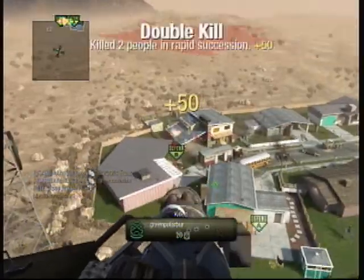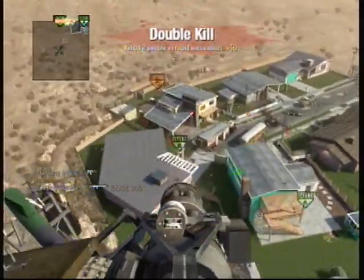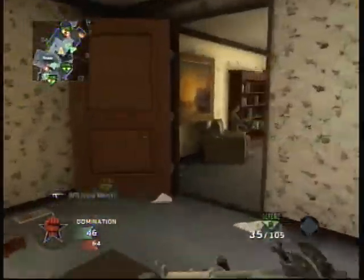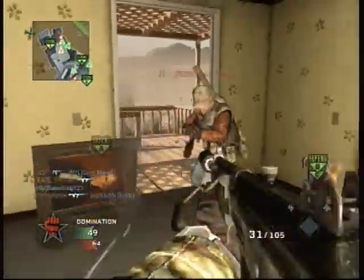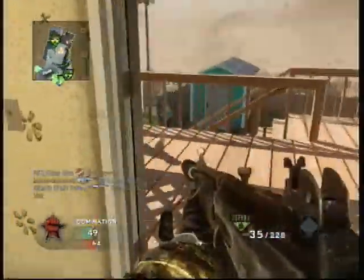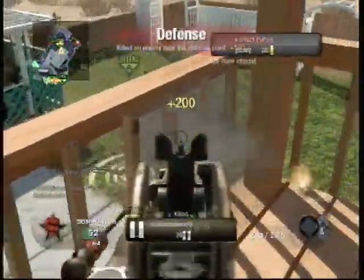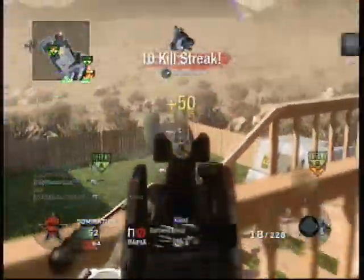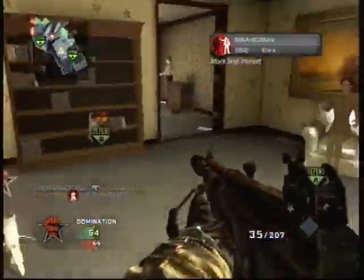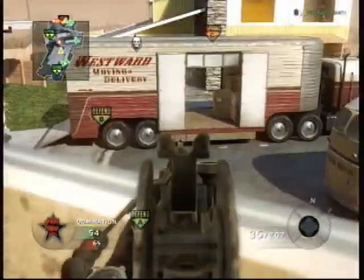If you don't want to use the Strela and you really want a sidearm — if you're a rusher or you burn through a lot of ammo — I use the Colt M1911 because personally I think it looks awesome and it makes a sick noise. With extended mags it holds 14 rounds, which is plenty to kill an opponent. People like to argue that the Makarov is better because it has higher damage, however the damage difference is very, very slight.